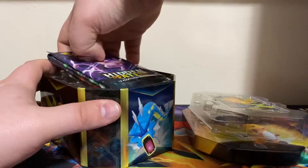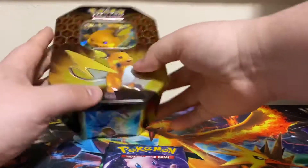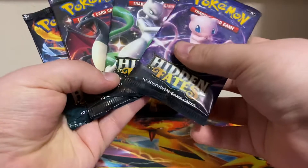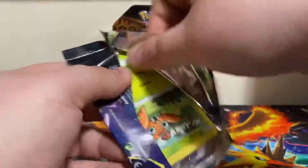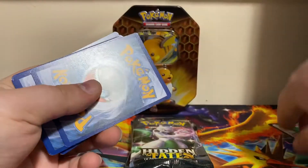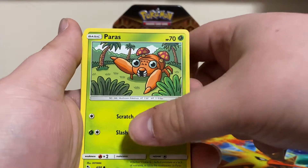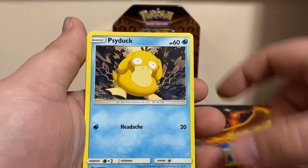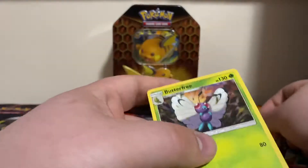Let's get these packs out. We have all the artworks, so let's start top to bottom. Mew is our first pack. There's a code card. We got Brock's Grit, Coco's Trap, Misty's Cerulean Gym, Paris's Charmander, Slowpoke, Side Up, Pikachu. Our reverse is Brock's Grit, followed by a Butterfree Non-Holo Rare.